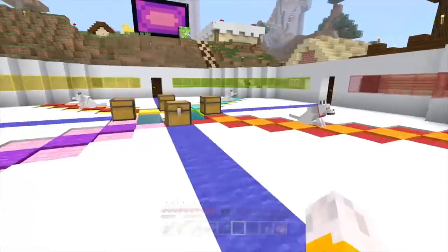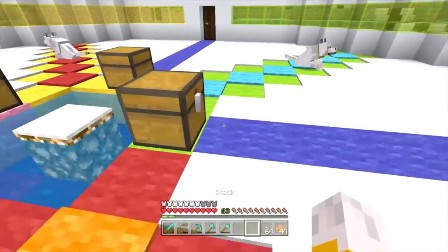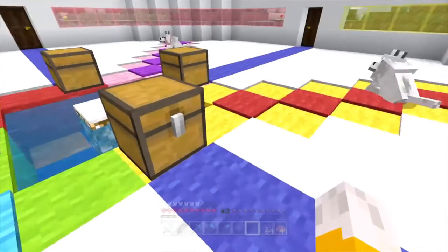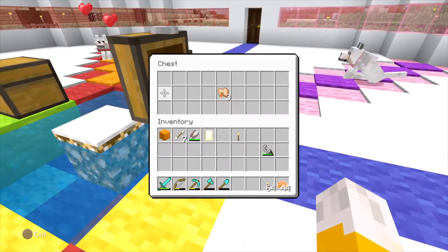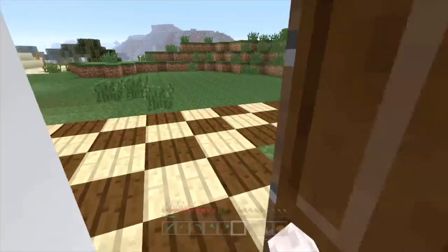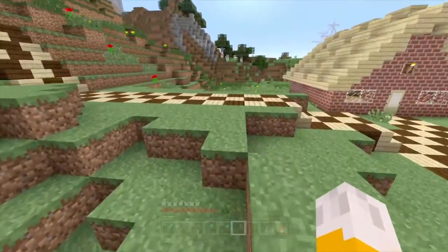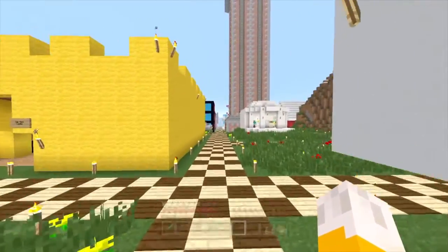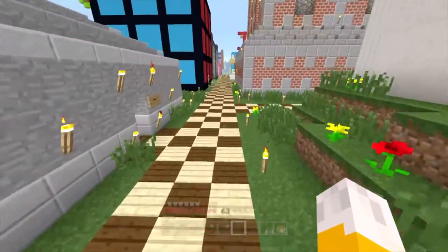However, this is going to be the first in a trilogy of inns that we're going to be building, and they're all going to be slightly different inns. This one we're building today is called the Welcome Inn — which when you say it quickly sounds like 'welcoming,' which is fitting. Then we've got the Code Inn, which is going to be all computer-based, and then the Travel Inn, which is going to be like a giant minecart thing.